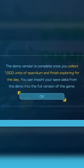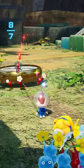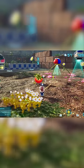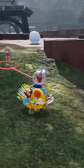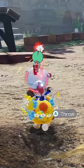The beginning of the demo states that it ends when you collect 1500 sparklium and finish exploring for the day. Sparklium is an element collected through treasure you'll find, so when you're out exploring the Sun-Speckled Terrace, just leave the treasure alone. Or if you want to save it for later, you can have your Pikmin bring it close to your base camp before it gets sucked up by the SS Beagle. As long as you don't collect the maximum amount of treasure, you can play the Pikmin 4 demo as long as you like — you just won't progress in the story.